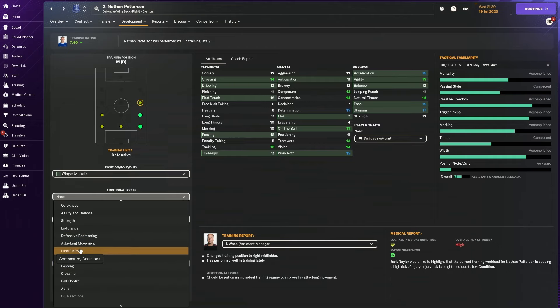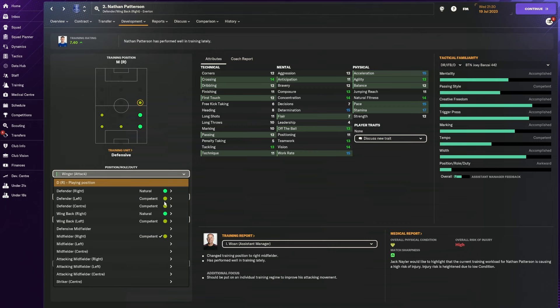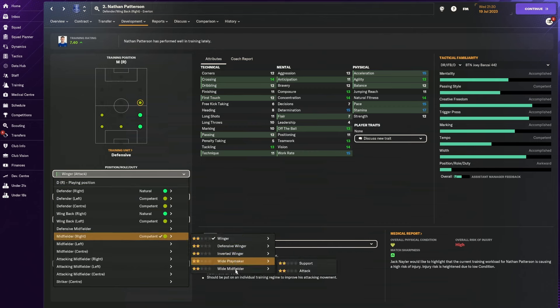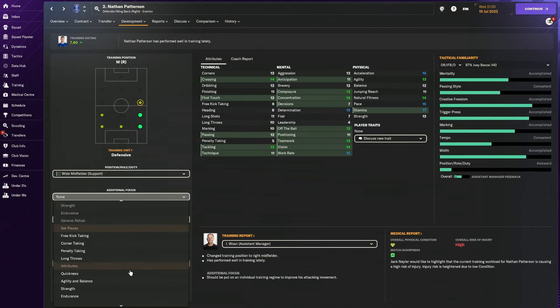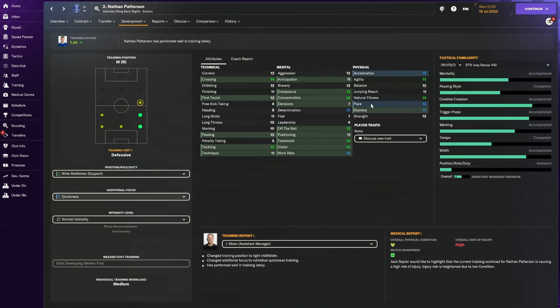I'm also looking at Patterson's attributes - his crossing, his decision making needs some help. I'm going to train him as a winger; I want him to get up the pitch and give me another option on the right flank, because in a 4-4-2 those wingers need to get substituted eventually. There are several options - we can play him as a winger or a wide midfielder on support, which will work on his mentals, passing, and technique. I can tag in quickness to maintain his acceleration, giving us a nice profile of this player with the right attributes in the long run.